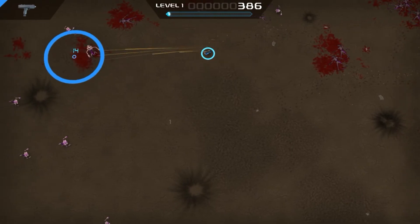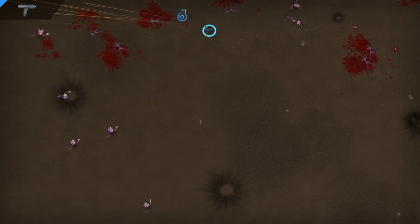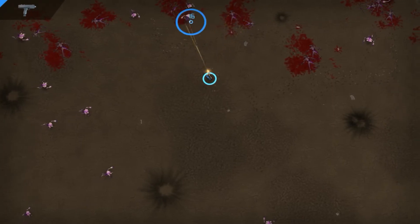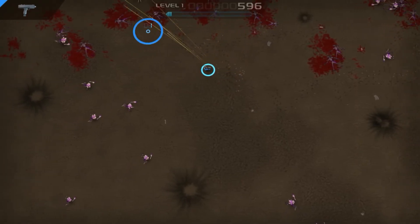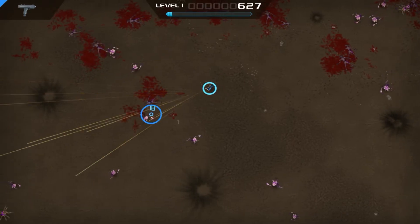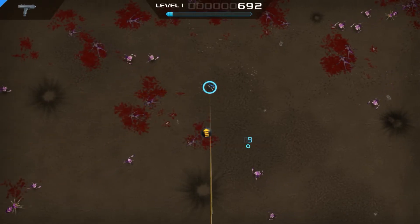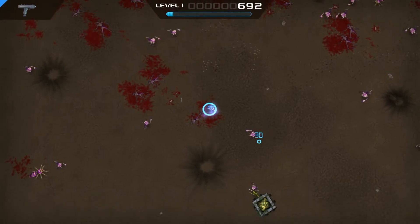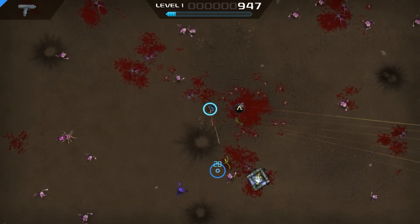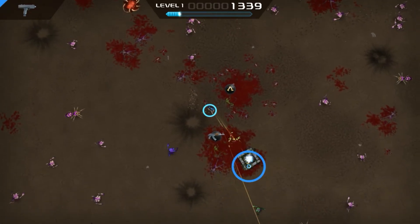It shoots really fast and is fairly accurate, but has a very small clip size — 30 rounds I guess. Larger than the assault rifle, but it probably takes more bullets per kill, so that disparity makes sense. So far it's pretty easy to survive. Oh, what's this — a hive? There's green guys now and a purple guy too!